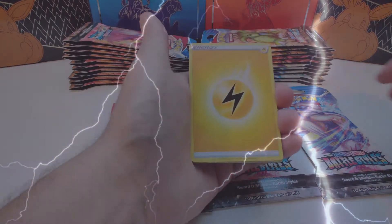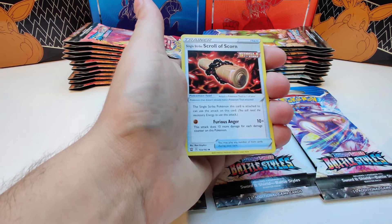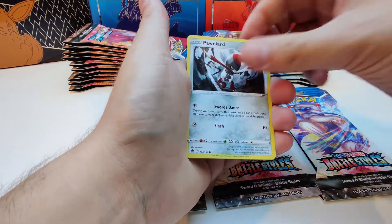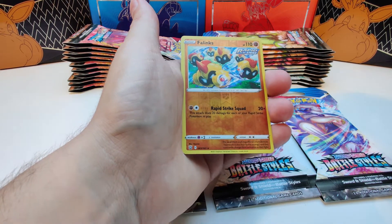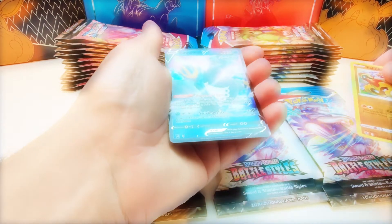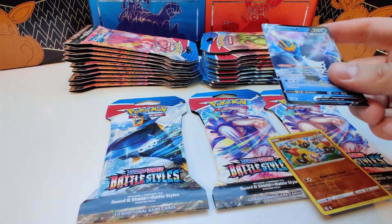Starting off with the Lightning Energy. Heatmor, Single Strike, Skull Scorn, B-Sharp, Q-Bone, Banyard, Houndoor, Shinx, Gligar. The reverse holo is a rare — very nice. And the rare card is an Empoleon V! Nice, out of the Empoleon pack. This is amazing, great start.